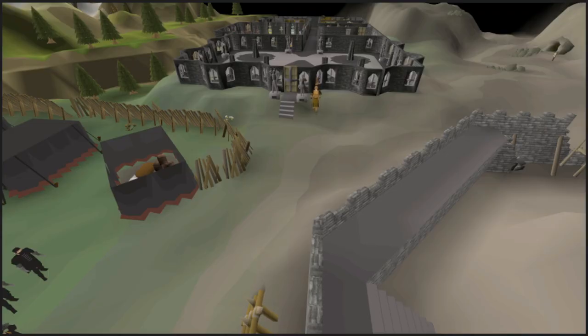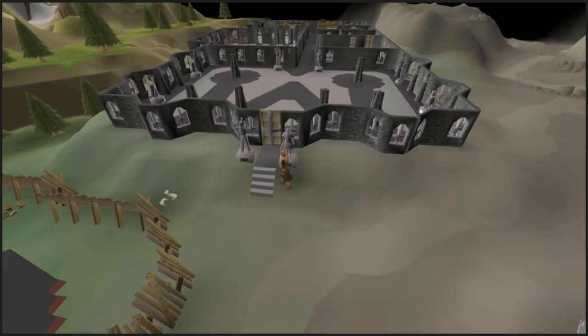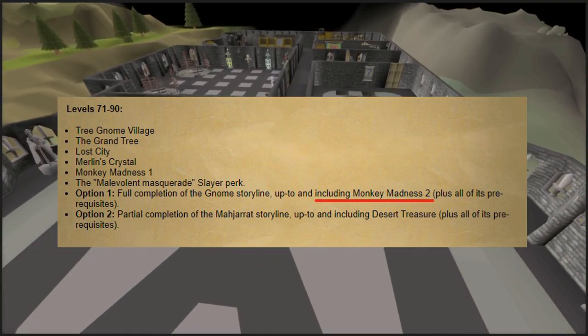Chins will be in demand this Deadman Mode because chinning range will be one of the best ways to train the range skill, and since smoking matters too, chins can be unlocked when reaching the third bracket, so a lot more people will be wanting those answers.